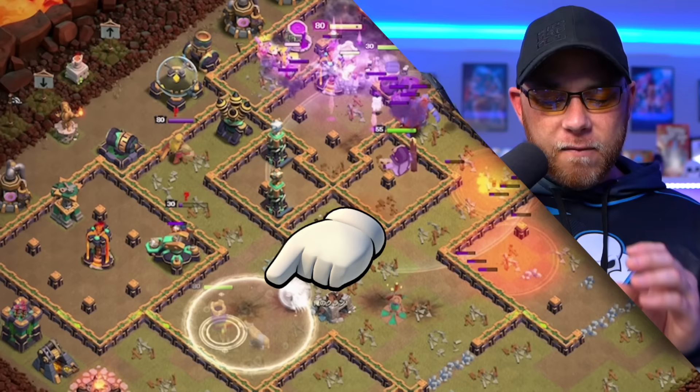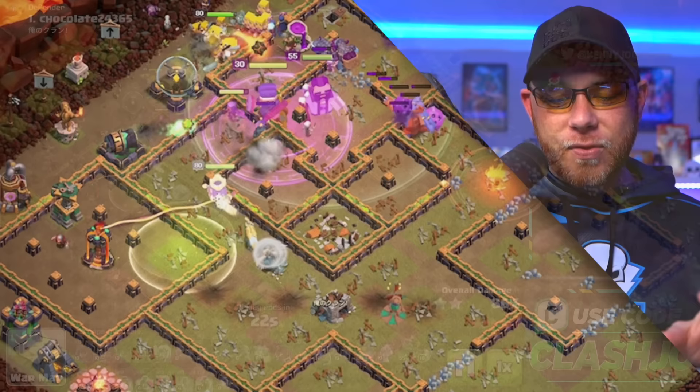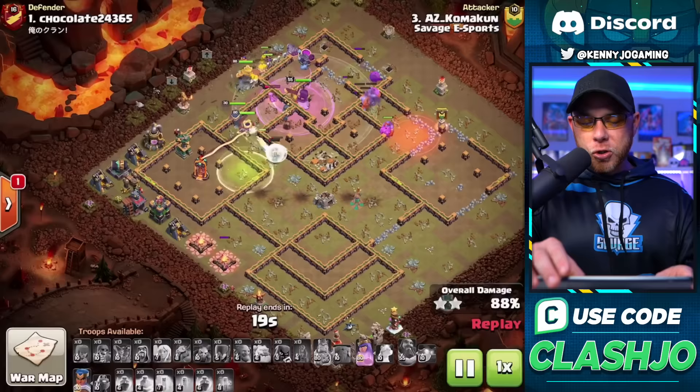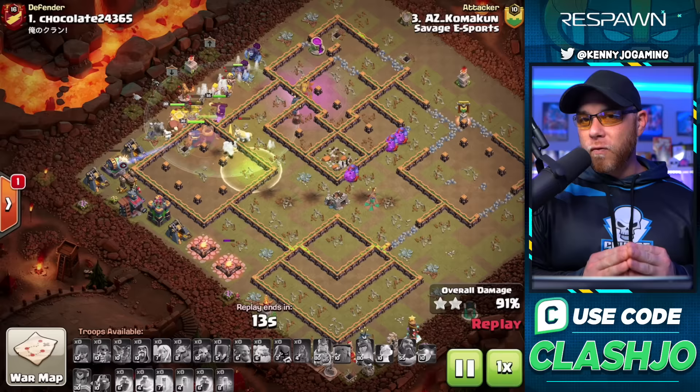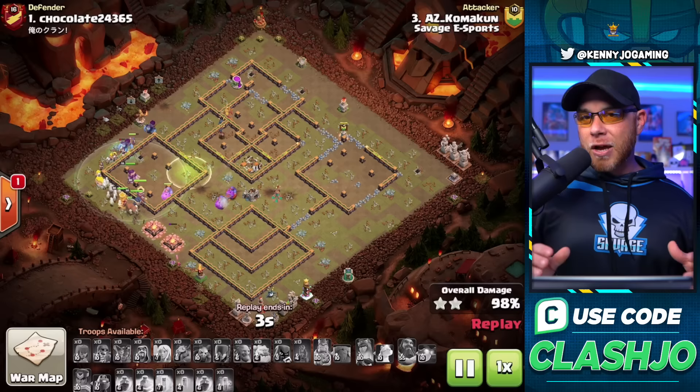The King's ability is used once the single target Inferno Tower locks onto him, then the Royal Champion is dropped with a freeze on that tower. An Invisibility Spell protects the Archer Queen from the Scatter Shot and single target, and another Freeze Spell moves the Royal Champion into the Enemy Champion and Air Defense. The Royal Champion's ability destroys the remaining defenses, and with a ton of troops left over, it's a three-star on this base.